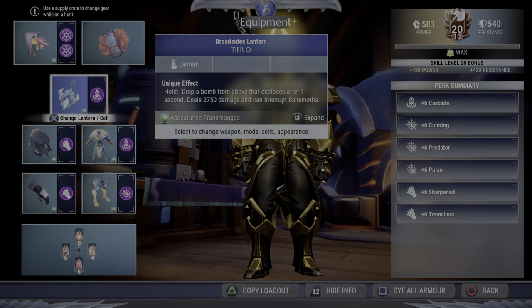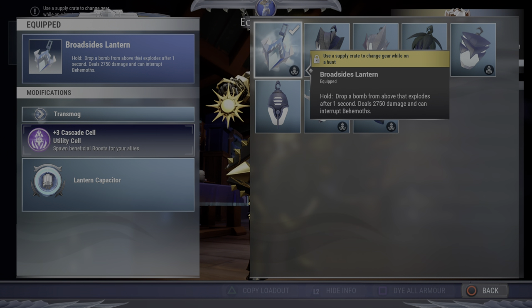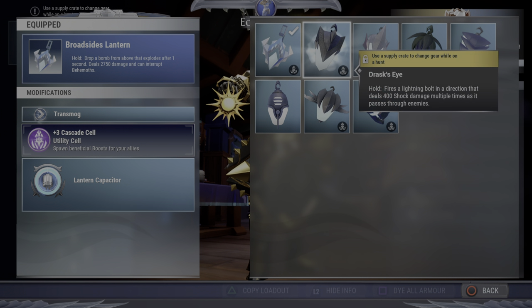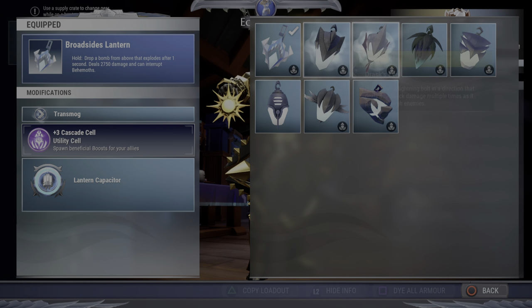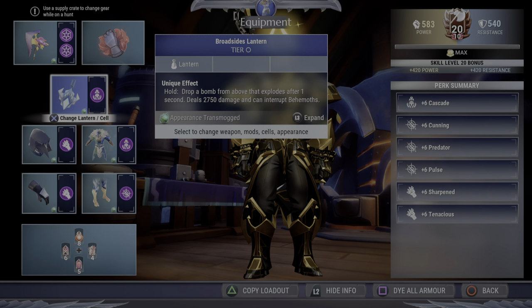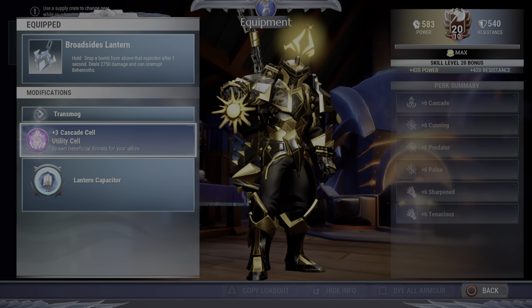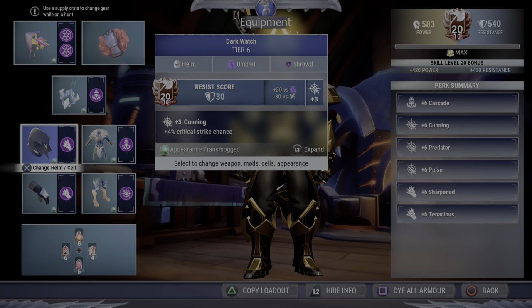For the lantern, it doesn't really matter too much what you use. I use Broadside because it's a damage threshold knockdown in case your axe throw isn't ready — typically your axe throw is going to be an instant stagger threshold knockdown, but if it's on cooldown Broadside is great for that. Other recommendations would be Drask, Pangar, or Shrike. Just make sure you have a Cascade in there — Cascade is very important for this particular build.